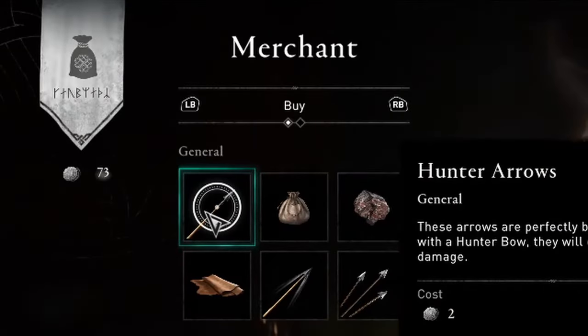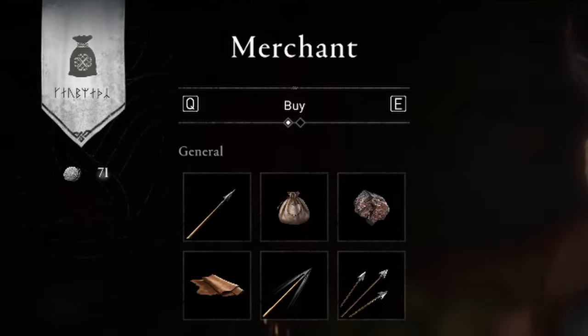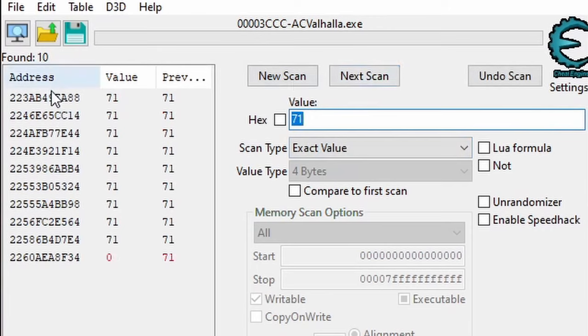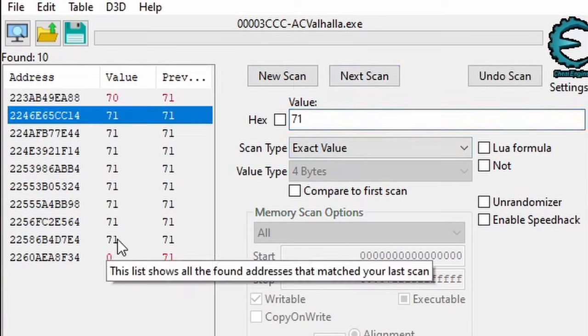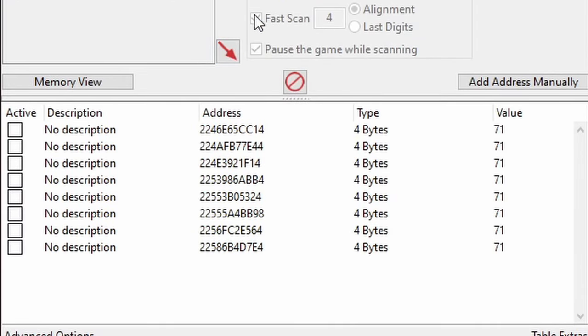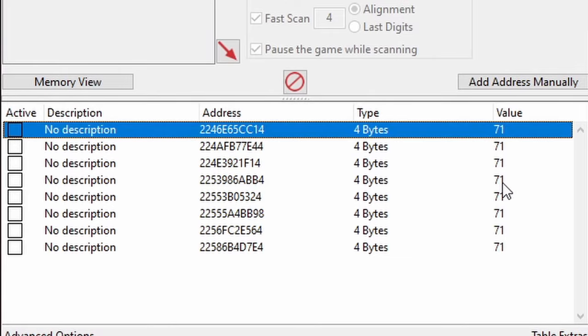Let's buy something in the game to change the silver amount. Then take the new silver amount — which is 71 for me — type that in and hit Next Scan. This looks a lot better. Click the values in black that aren't changing and hit the little red arrow to add them down here. Now to figure out which one of these is our silver, we just need to start changing values and seeing if our silver changes in the game.